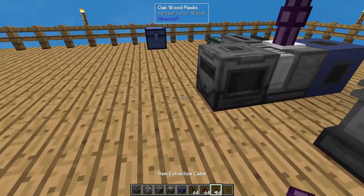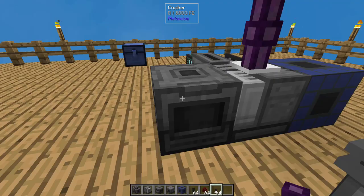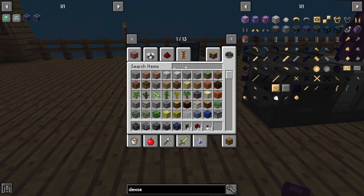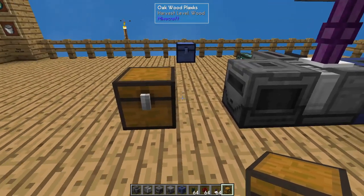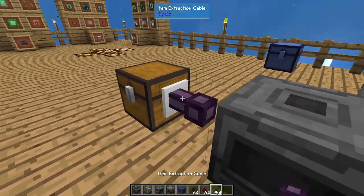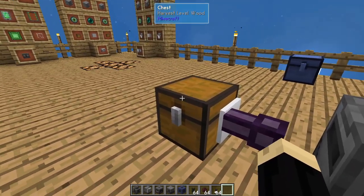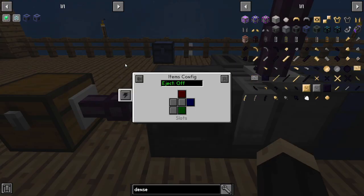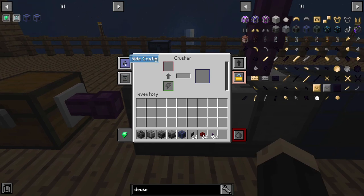The crusher is going to make one of the basic components of HDPE. It needs something feeding into it, so let's grab a chest and set it there. We'll place an item extraction cable here — this takes whatever material we use and feeds it into the crusher. Go into the crusher's side configuration: in the items menu, click auto-eject on outputs to the right, energy coming in the bottom, and the left-hand side is our input.